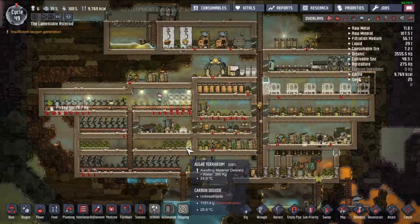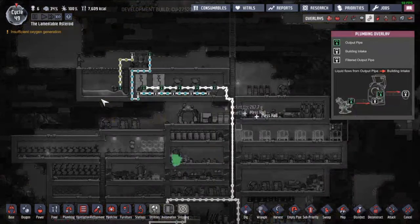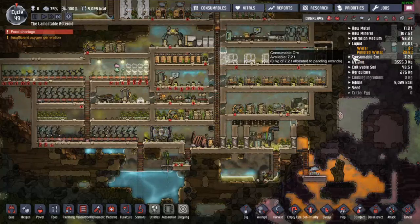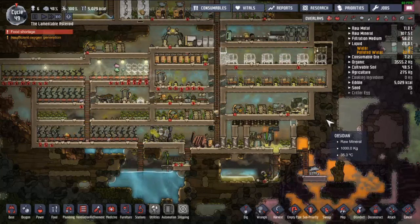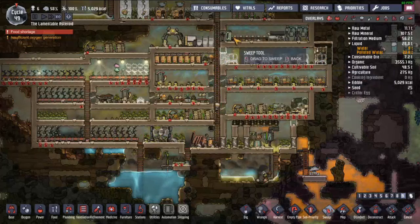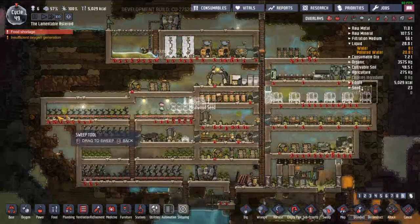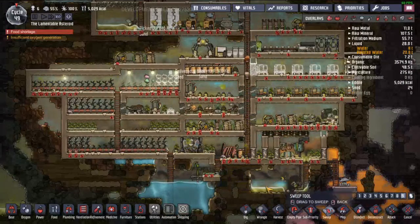We'll just keep getting things cleaned up. We've got plenty of water right there for our little bathroom system. We'll take advantage of this 20 tons of polluted water and just start getting everything all nice and clean — we just need to get everything cleaned.